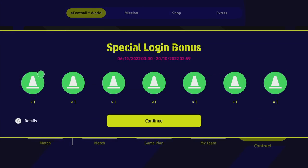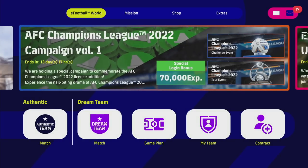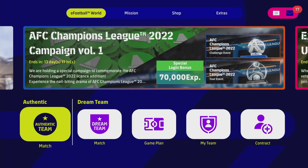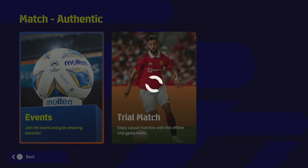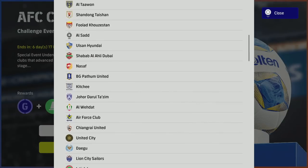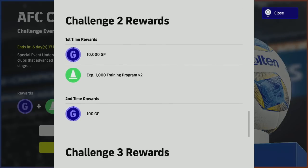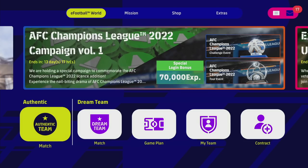They've changed the menu slightly — packs are now in a different section, and there are freebies and objectives available. There's also a load of new events: offline events, authentic events, online user vs. user events, and the Football League is back. There's an AFC Champions League mode where you pick a team and compete — rewards for winning include 20,000 GP and trainer points.